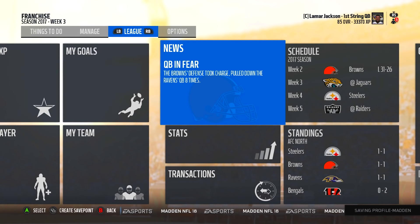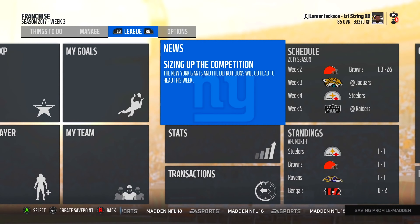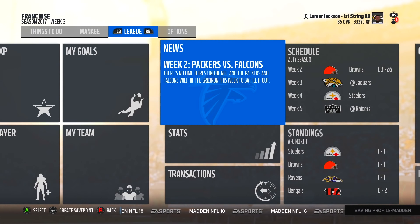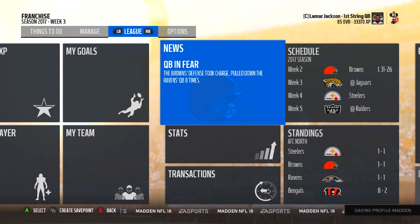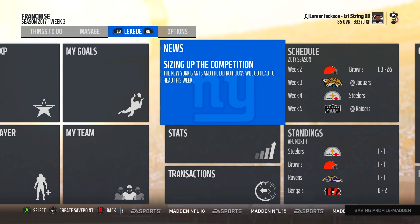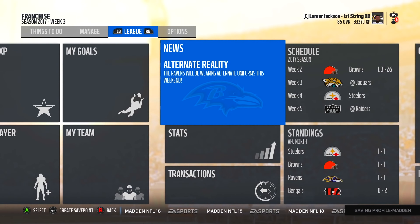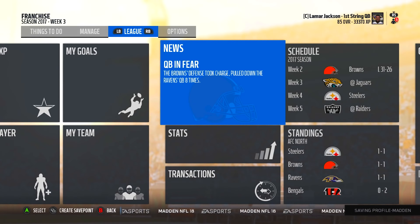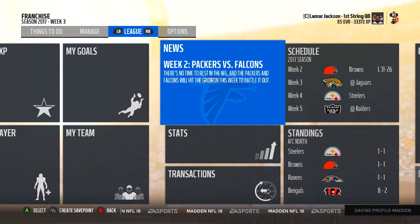Right now the Steelers, Browns, and Ravens are all 1-1 while the Bengals are 0-2. We have the high-scoring Jaguars up next, then the Pittsburgh Steelers, then the new and improved Raiders offense - three very difficult games. I might do the Jaguars game next individually, then maybe do Steelers and Raiders together. Let me know down below what you want to see. If you enjoy this episode I'm going to be cranking them out - make sure those notifications are turned on. Also check the Lamar Jackson playlist in the description from the 49ers episodes. You guys are the best and I'll see you later!